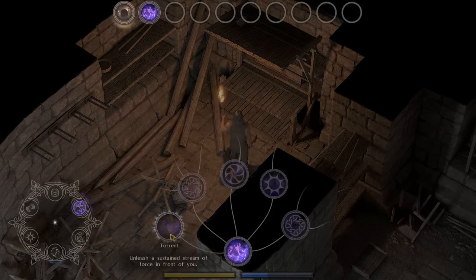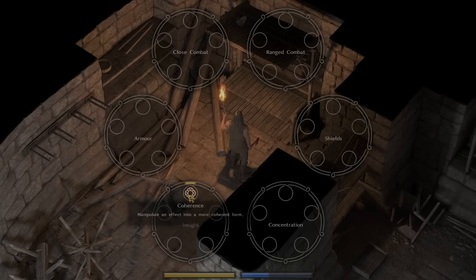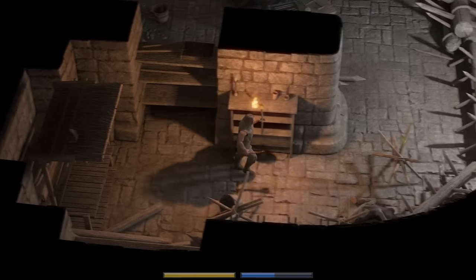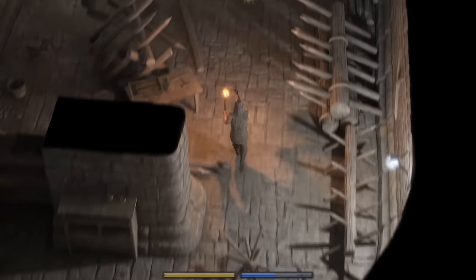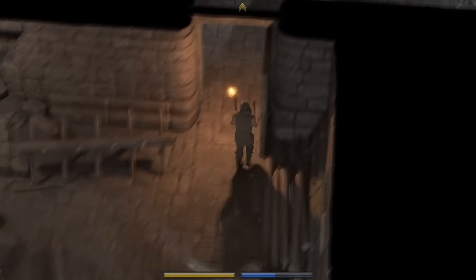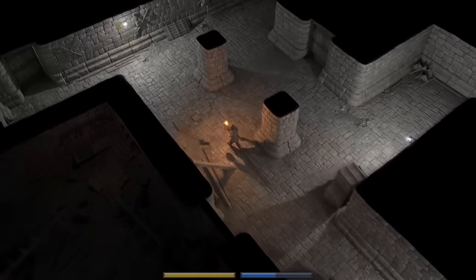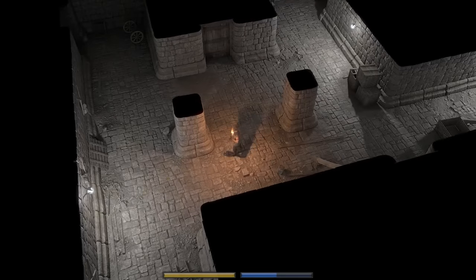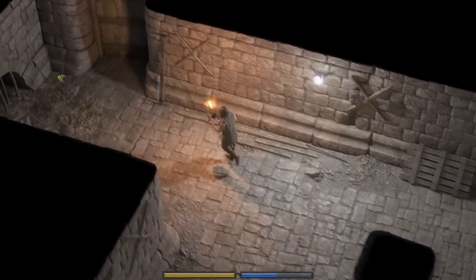Right now we're learning Torrent for our magic skills and Coherence for our mind. I'm also not going to be putting many skill points into close combat or armor, because I want to be a very squishy wizard that can also bust in someone's head with a comically large mallet. The dungeons are going to be pretty much the same, so I'm going to look around the area and find whatever I need to survive.